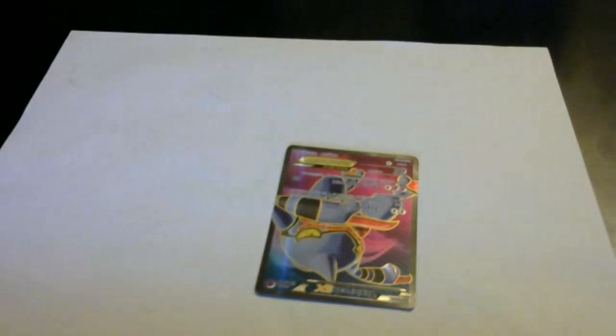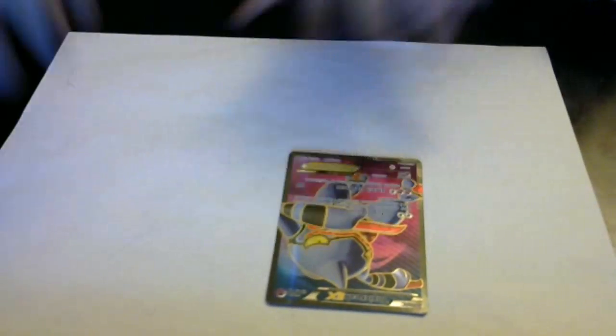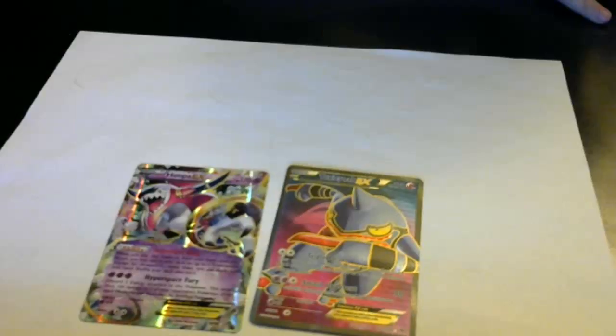What did we do first to make our deck? We based it off of this card, Toxicroak EX. That's the card we started with — the one that we wanted to put in our deck. We basically used that one as our first base card. Another card that we decided to put in our deck is Hoopa EX. We put these two cards in.